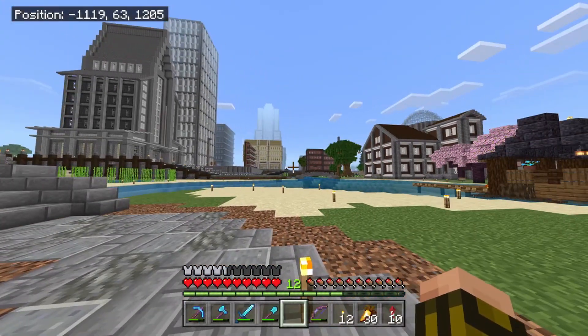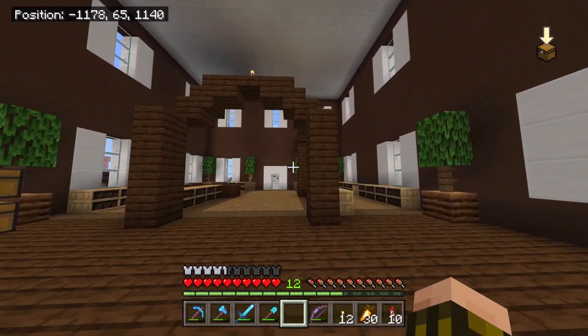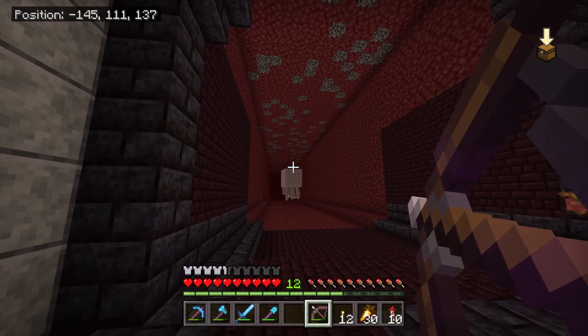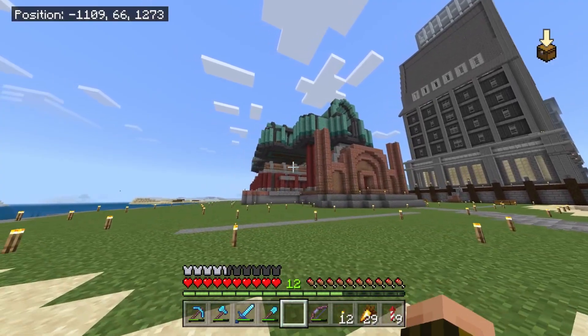Alright, what should we work on today? We got the bamboo farm building. We could step inside and work on the library. The nether hub is still very far from finished as well. Nah, this is what we should work on.